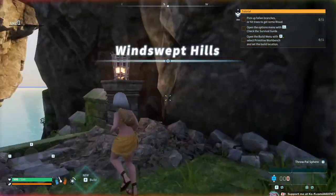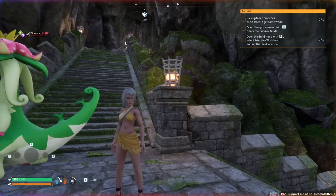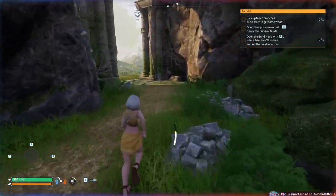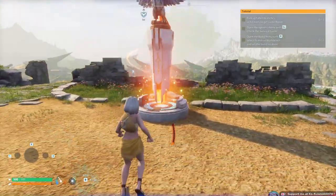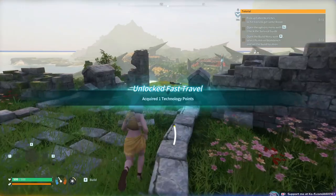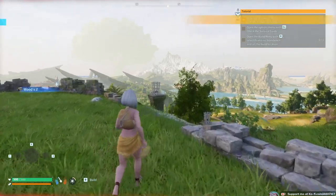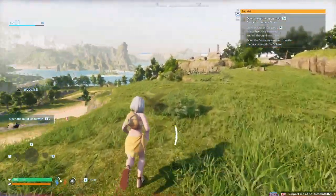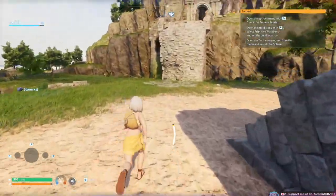You start off right away with a very survival-like gameplay loop. You have to find shelter, wood, rock — all the things normal for survival games. The game at first is very reminiscent of survival games more than a Pals game, because you will die if you don't find shelter, clothing, or build a shack. It's actually very nice and addicting, and it ties very well with Pal taming.